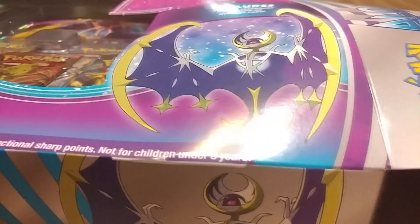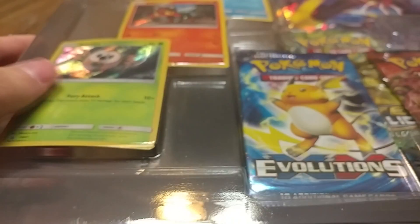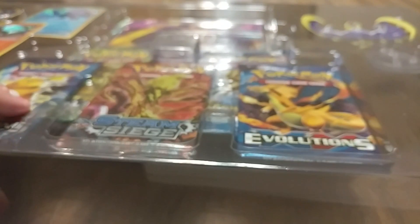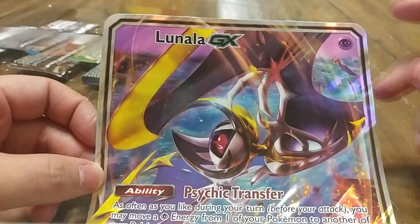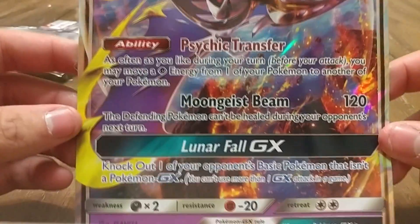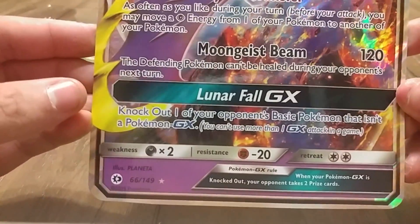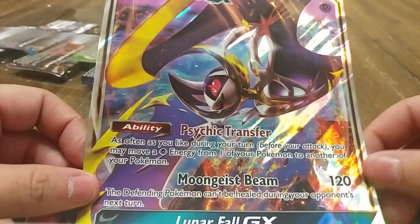Alright, pop her open here. Got some packs — Evolutions, Steam Siege, and some other stuff. And like the other box, it does come with an oversized card. This is the Lunala GX Full Art. Pretty cool. Probably frame this one as well.